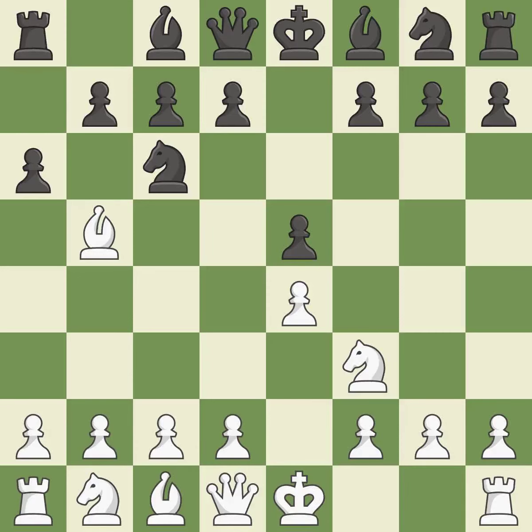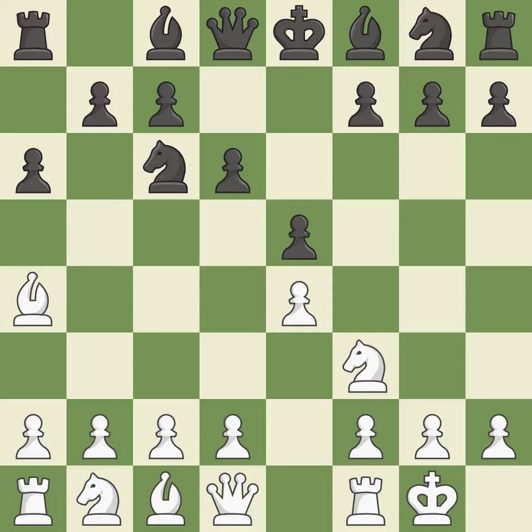A6 forces the bishop to choose between exchanging and withdrawing. Ba4 safely retreats the bishop while keeping pressure on the knight. D6 defends the e5 square and allows the light-squared bishop to develop. Castling gets the king out of the center and activates the rook. Bd7 develops the bishop and unpins the knight on c6. D4 opens the diagonal for the dark-squared bishop and attacks the e5 pawn.